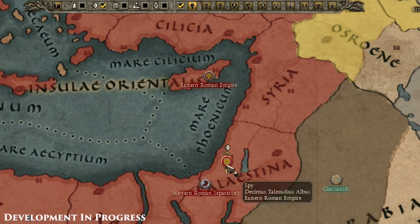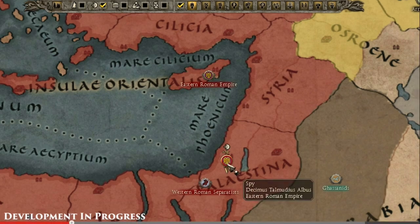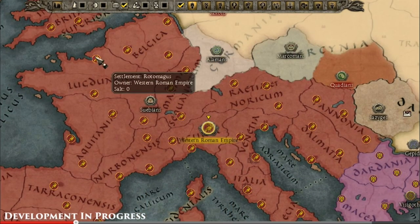You can toggle different things — for example, some of your spies and agents, seeing what they can do. Interestingly, Western Roman Separatists are visible over in the Eastern Roman Empire, which is very intriguing. I'd love to know the dynamics of Separatist forces, how they've managed to reach the Eastern Roman Empire, and whether this is some usurper spreading into that territory.